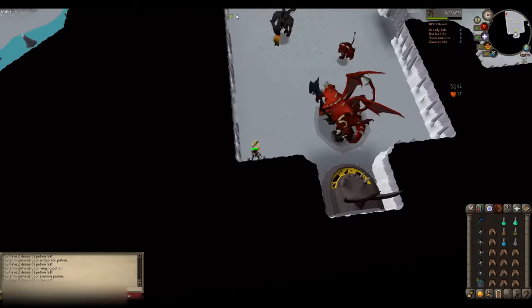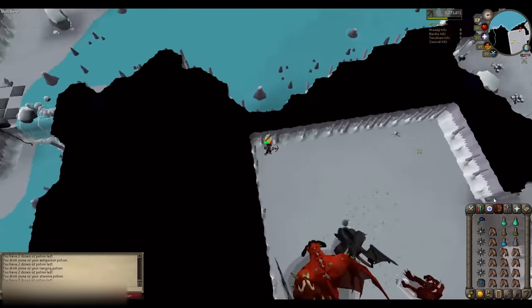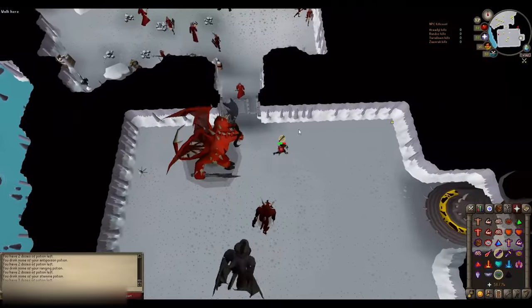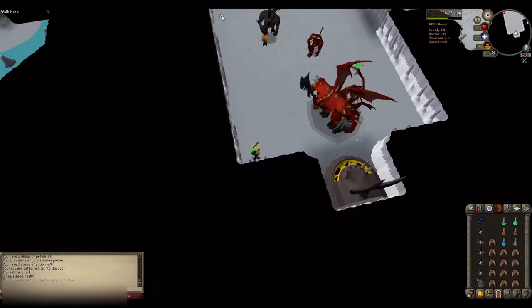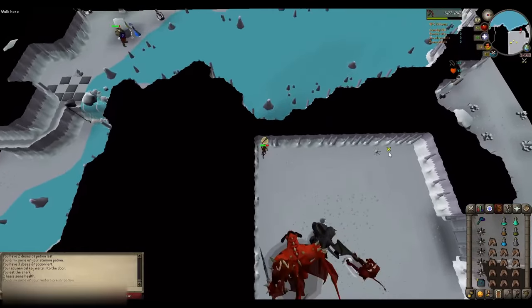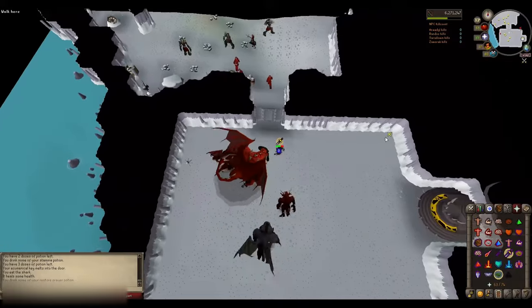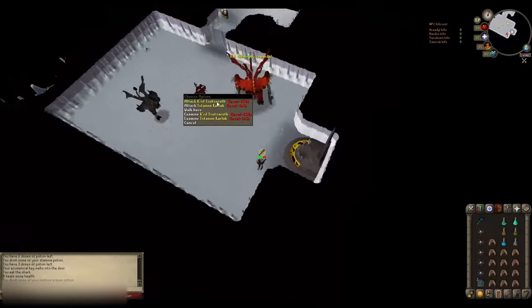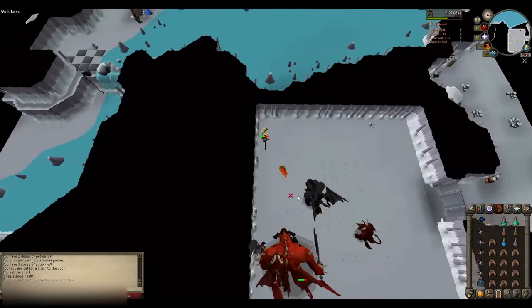I actually messed up in the first half of this fight. The food pile on the ground is where you want to click to start running over — I kept clicking past it, which is a little too far. You want to click approximately where the food is, then run over. I fix it in the second half and it becomes much easier. The main source of damage you'll take is from the magic minion, which is why you want a high magical defense bonus. When you run from spots 4 to 5 and change to Protect from Melee, if he uses a melee attack you're fine — he'll hit a 0. But sometimes he uses a special attack, and at that point there's nothing you can do. Hopefully he doesn't use it often, and you'll be fine. Just keep up with the prayer switching and everything will be good.